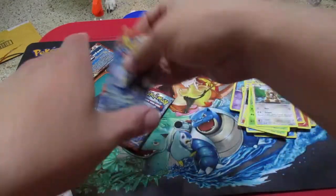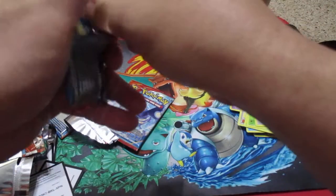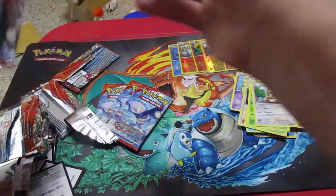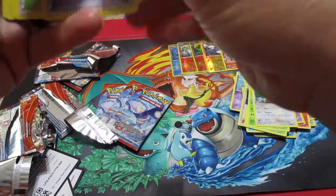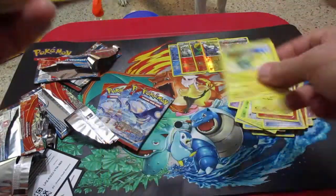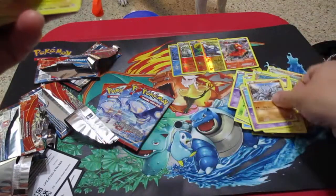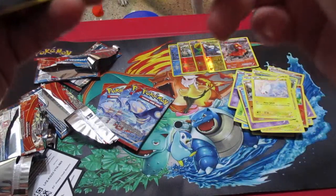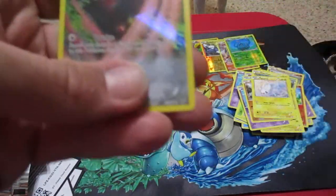Alright, four packs left guys. So far not bad. Let's see what we got. We got a Repeat Ball, a Shrine of Memories, Combusken, Chincho, Electrike, Tentacool, a Rhyhorn, a Tentacool. We have a Reverse Tangrowth and a Full Art Excadrill. Alright.